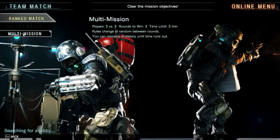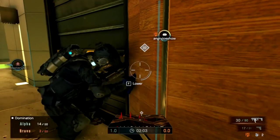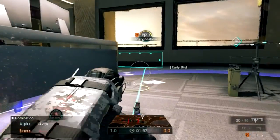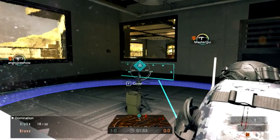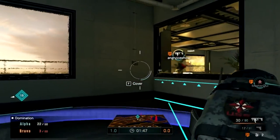The Domination mode is what you would call a control point mode. On the screen you'll see a diamond with a number in it. Run to that point and you'll find an antenna with a radius around it. Standing within that radius will capture the point, and as the time counts down your team will gain points toward your score. There are two ways to win: have more points than the other team when time runs out, or collect the amount of points needed to win.